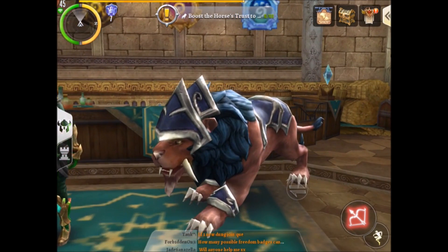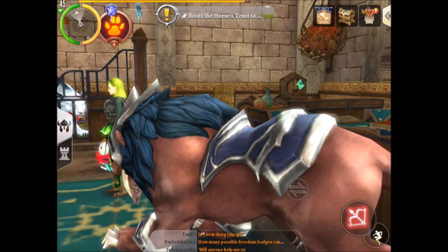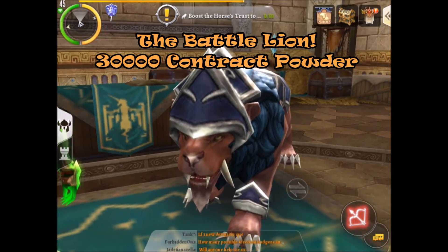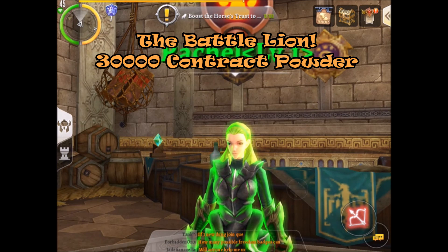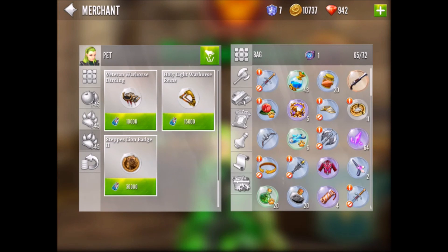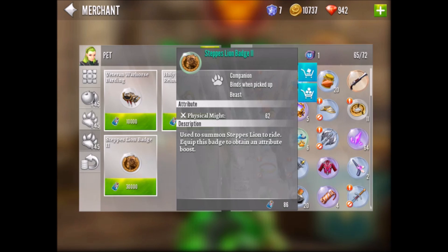Alright guys, here we are at number one. I figured I'd give you the easiest one for last, and that is the Lion. Super easy — grind yourself 30,000 contract powder. It takes a little bit of time, probably about a month or two if you don't reset any dungeons. Then simply go to the pet vendor in Koromir and buy that beautiful Lion.